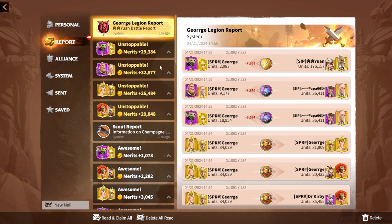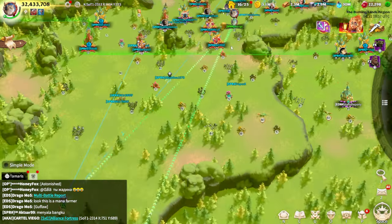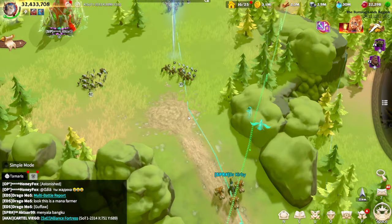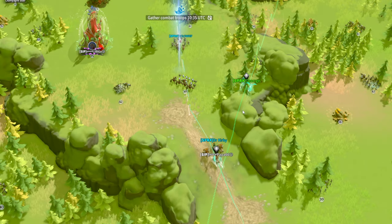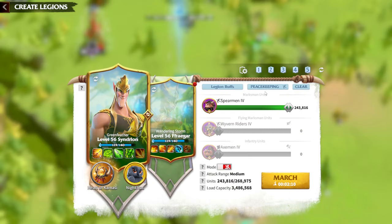Whenever you have a chance to fight against Tier 4 players, use this chance, because in this game you might not have that chance often since a lot of players are Tier 5, and you won't have the enjoyment of getting so many merits out of fights. I will try to refill my legions again, because we are going to push again — they are building ports there, so I will send my legions for a second fight.